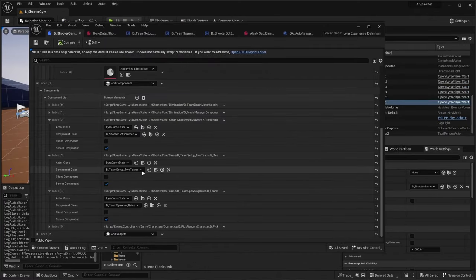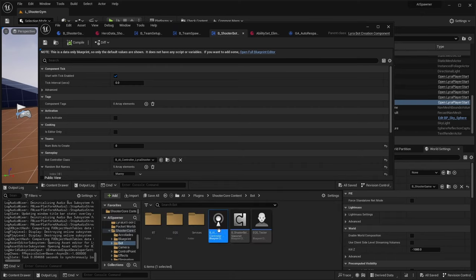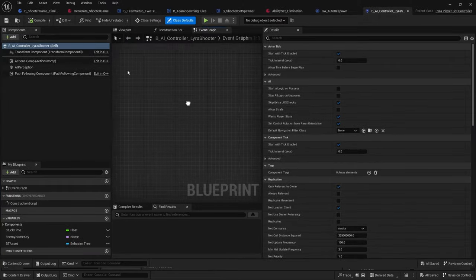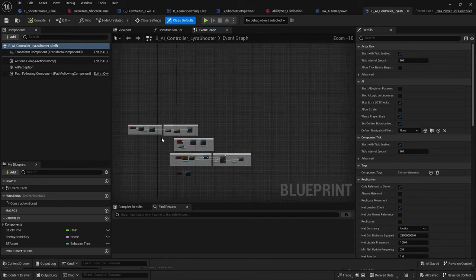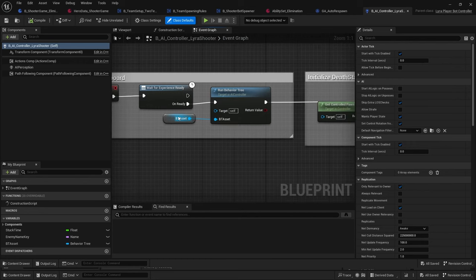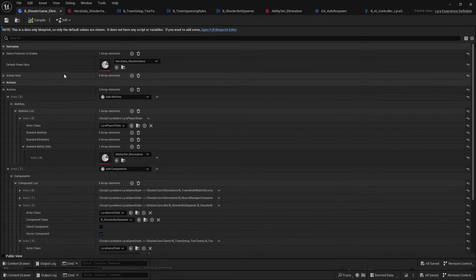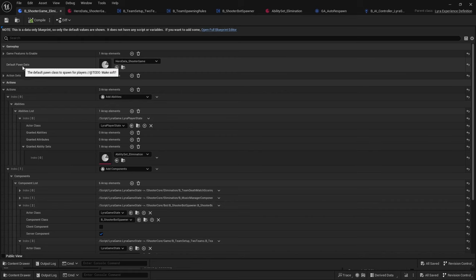The brain or behavior that all your AIs will be doing is defined in the shooter bot spawner - that's the AI controller. Whenever it begins play it waits for the experience to be ready and then it runs the behavior tree. Trying to spawn an AI without the game state or with non-default pawn data is not possible out of the box - that's what this tutorial will be about. Let's minimize all of this and create a new class.